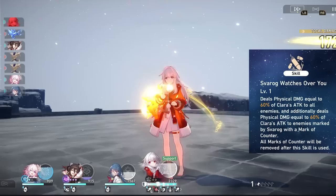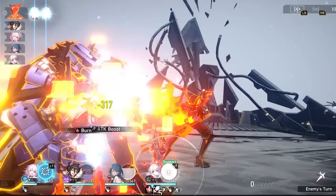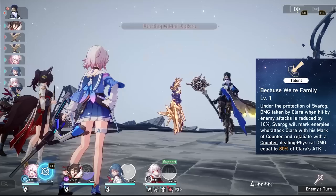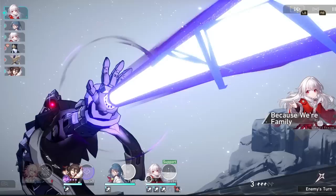For the skill, you're throwing out a volley of missiles which does damage to the whole wave of enemies — not just adjacent characters, the whole wave. They actually deal increased damage if you have Svarog's mark on them. You get Svarog's mark from her talent: when Clara gets hit, Svarog does a counter on the enemy, and once they get hit with the counter they receive the mark needed for the skill.